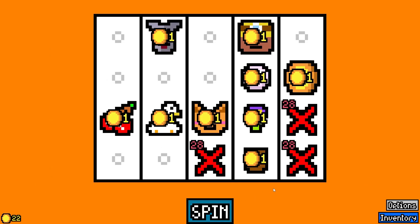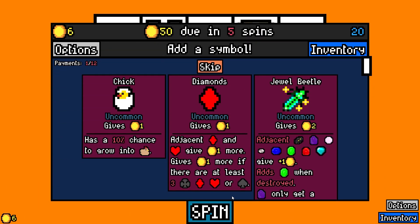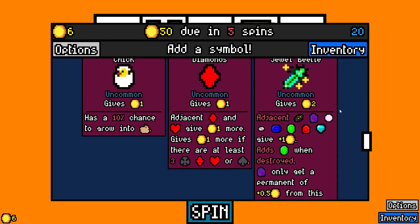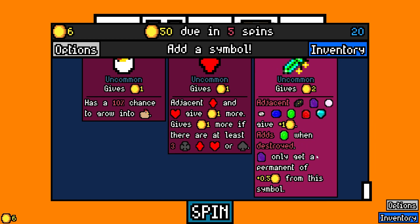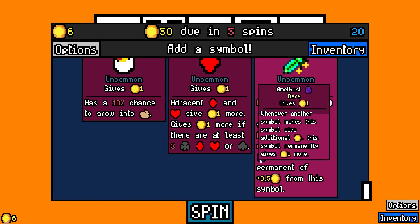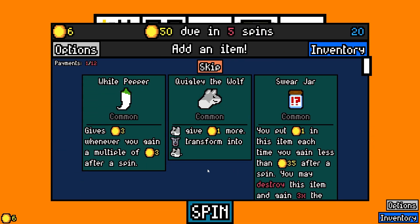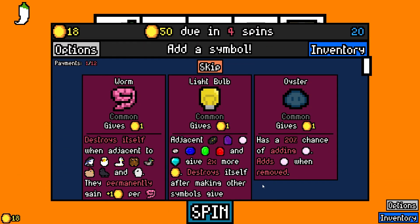Let's grab the goose — the goose is loose! It's always pretty good early because it adds the egg. Oh the jewel beetle — look at this! Adjacent gems give plus one and adds an emerald when destroyed. It does kind of hurt the payout of the amethyst, but it's not here or there.